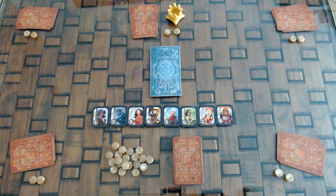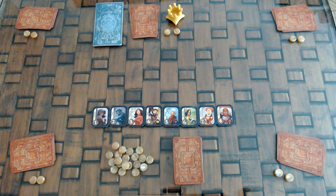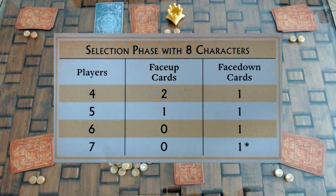The game is played over a series of rounds. Each round has 2 phases: the selection phase and the turn phase. In the selection phase, the player with the crown takes the character cards and shuffles them, and depending on the number of players, they randomly discard some of them face up and one face down.